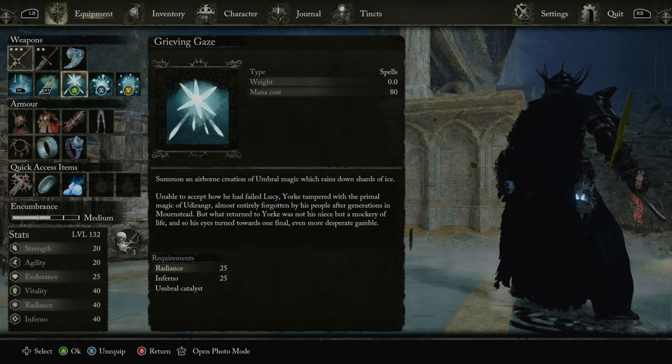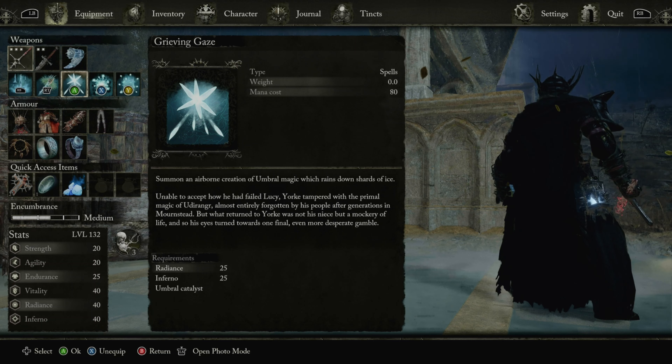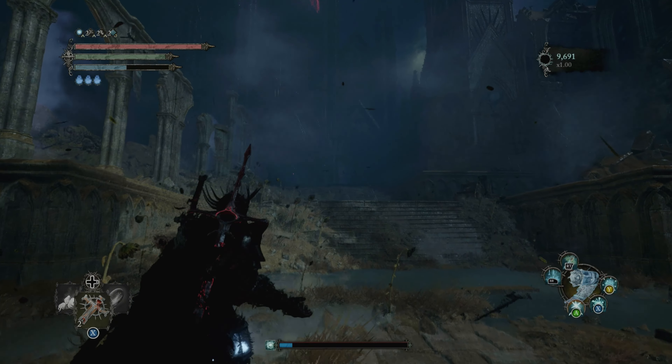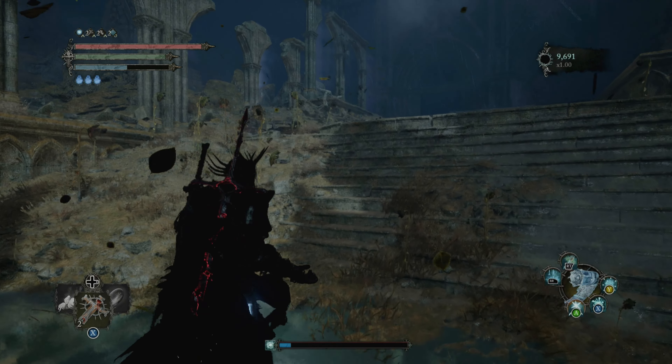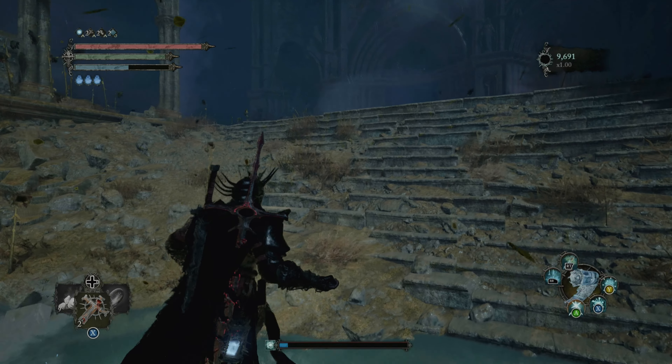And it's just level 40. You can pretty much take strength, agility, and Radiance/Inferno up to 60, and then you'll be OP. I'm already OP at this level. These areas don't give me any trouble anymore — they didn't really give me too much trouble anyway by the time I got to them. But even the castle doesn't give me much trouble.